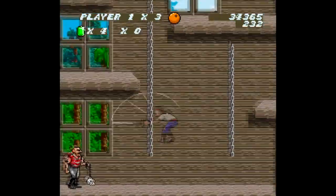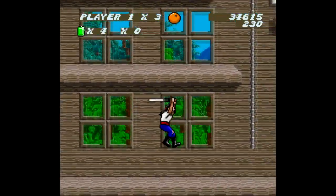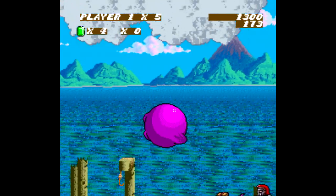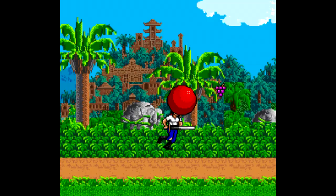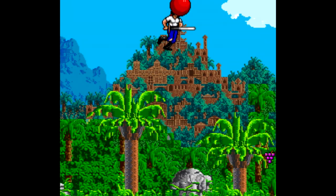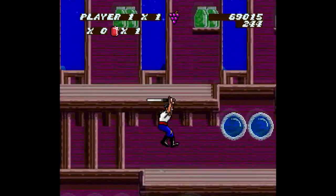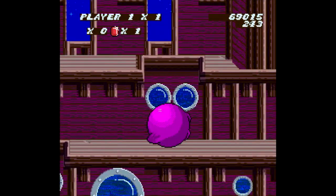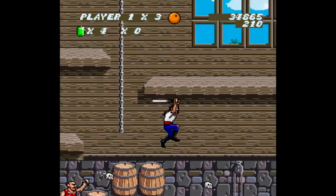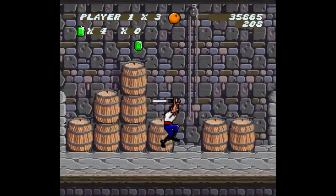Skulljagger: Revolt of the Westikins is all over the place. The cover makes it look awesome, the first impressions make it seem lame, and then the bubblegum powers make it... hard to describe. The graphics miss the mark, the music isn't great, and the gameplay has nothing to write home about. But it's not terrible — it's just that from a basic gameplay standpoint, there are about a gazillion games that are better playthroughs than this one. This is another game where I'd actually recommend the manual over the game itself.